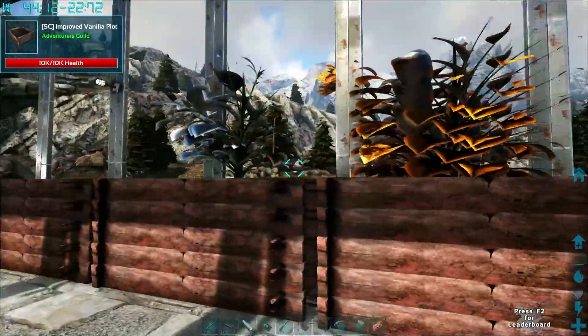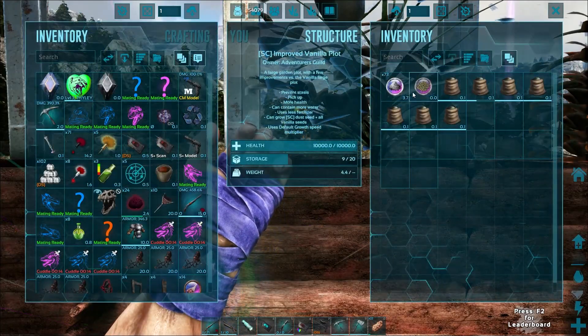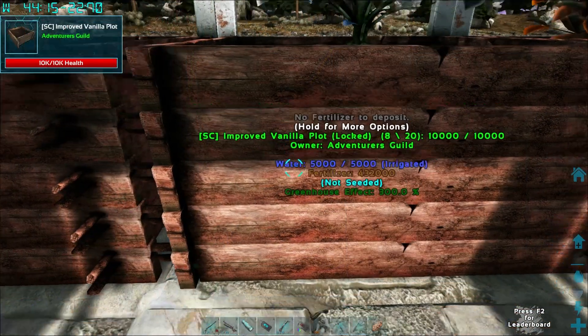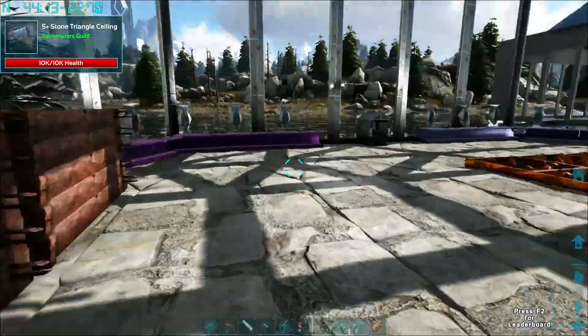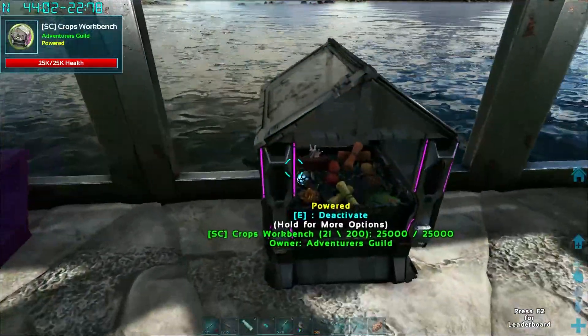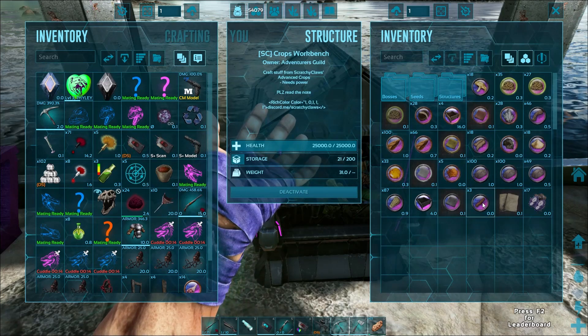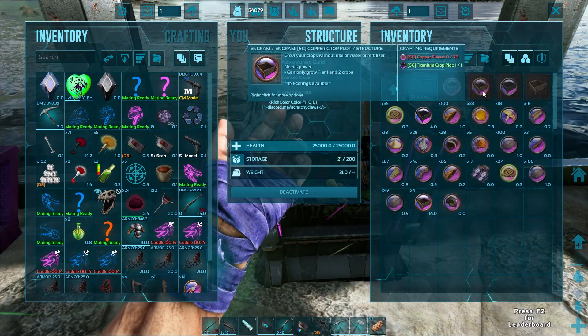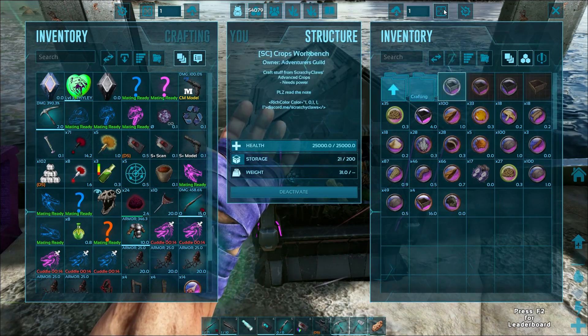We need a bunch more dust. I think we have three plots going now with the dust — there's 73 more there. We've got nothing going on the others yet, they're not seeded yet. We're working on it, it's just going to take some time. Let's check how far we are from making the Silver Crop Plot, because we'll need that eventually as well.